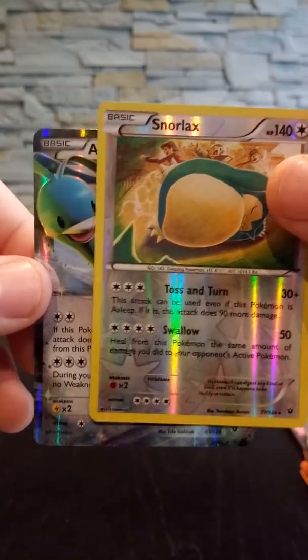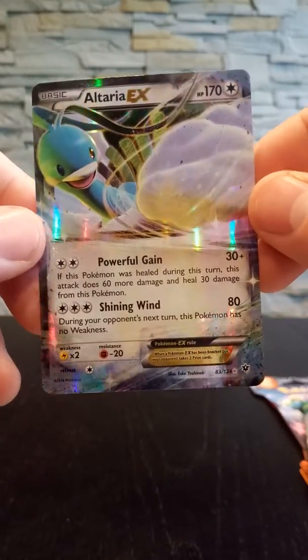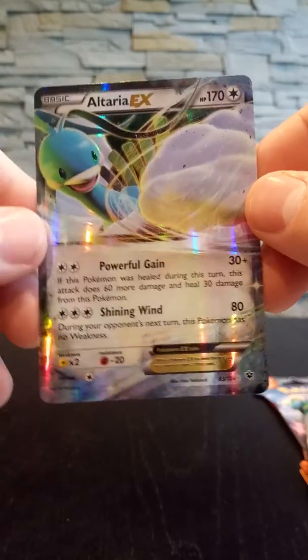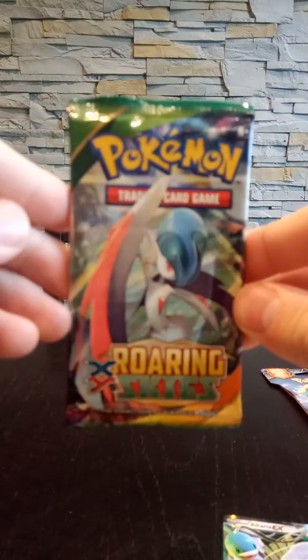And the final card — we have an Altaria EX card! That's dope, look at that, 170 HP. I haven't pulled this one, so that's very nice.